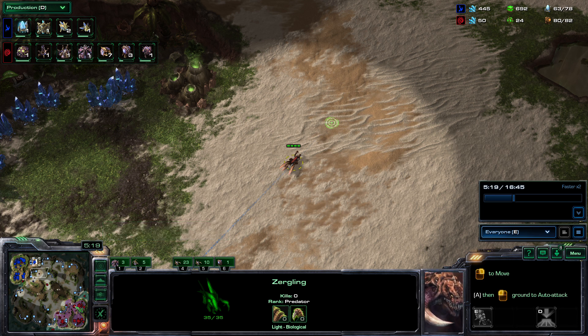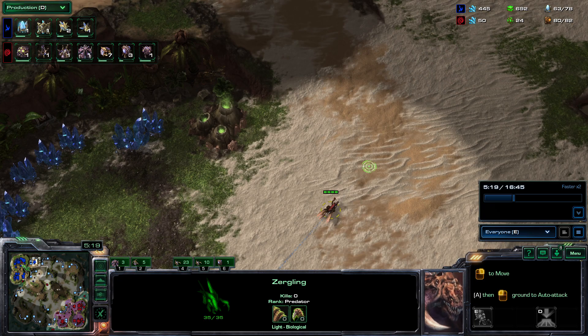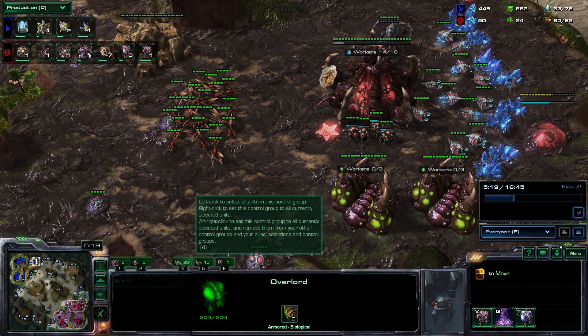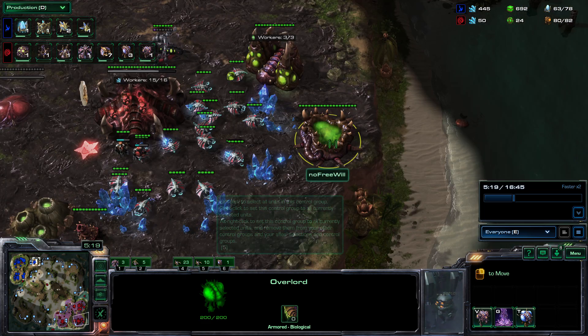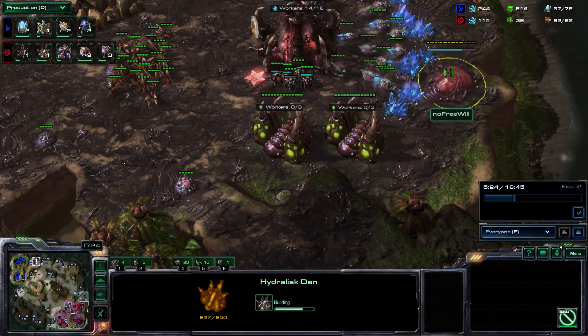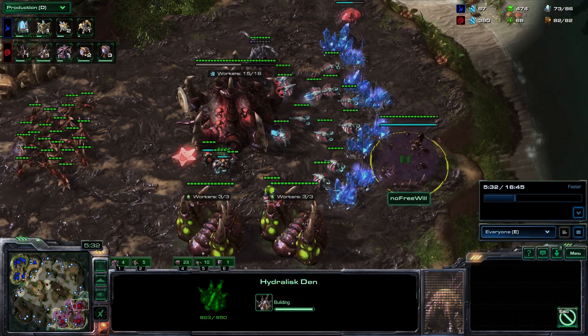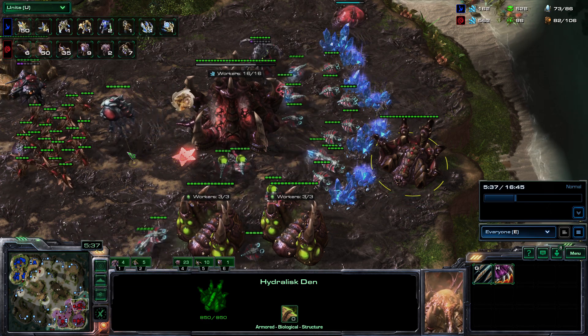Are we still ahead in terms of workers? Actually we have a lack of drones — we're behind on workers. How are we behind? We've made so many lings. Maybe he was scared of the all-in potential. When you grab two extra gases and have mainly saturated minerals, he's focused a lot on the minerals and made a lot of buildings — that could be the reason why. He just needs to drone back up to get ahead. Also, you lose drones when you build structures — so he should be back ahead soon. He's got a third here.